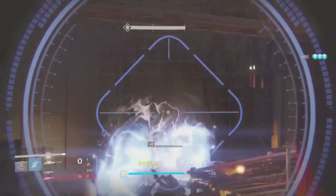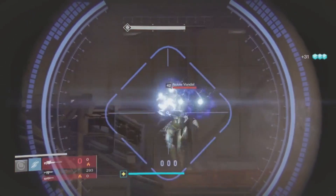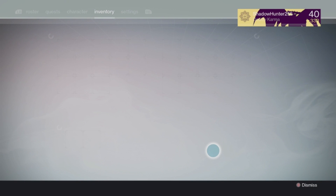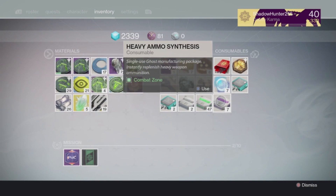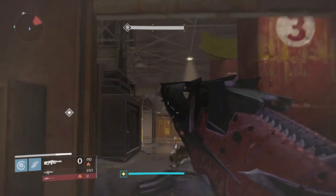Solar burn: damage from any source is greatly increased. So guys, obviously weapons — I'm definitely going to suggest if you've got Black Spindle, definitely worthwhile taking that. Hallam's Terminus is also a really good option for this as well. Any of your solar swords, definitely you'll want to go taking those as well.